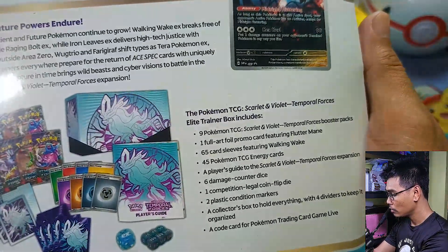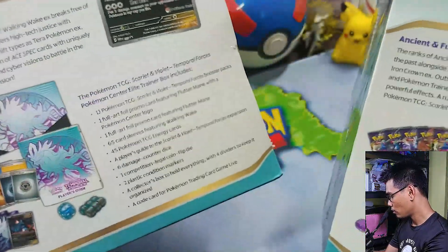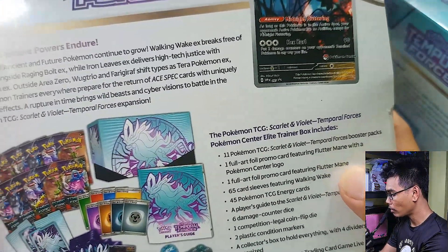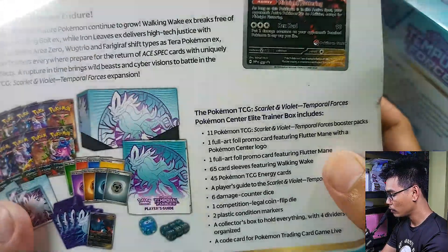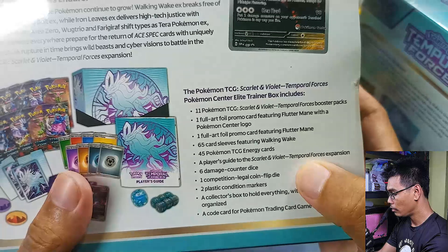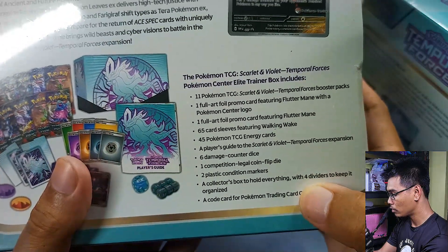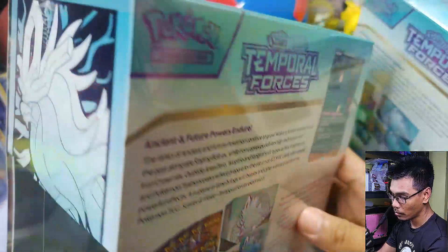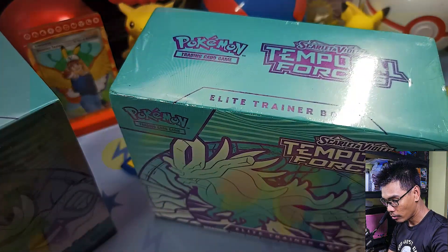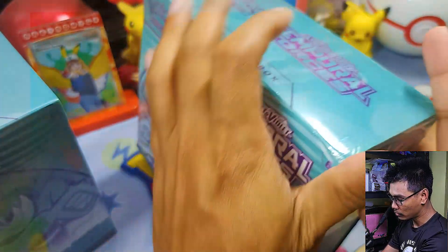Let's start first with the regular version. The regular version has 9 packs while the Pokemon Center has 11. For the promo cards, the regular only has one while the Pokemon Center has one normal promo and one with the Pokemon Center logo. The rest are Pokemon sleeves — 65 pieces, 45 Pokemon TCG energies, the Player's Guide, 6 damage counter dice, 1 legal flip coin die, 2 plastic condition markers, and the collector's box with 4 dividers and the code card for the game.